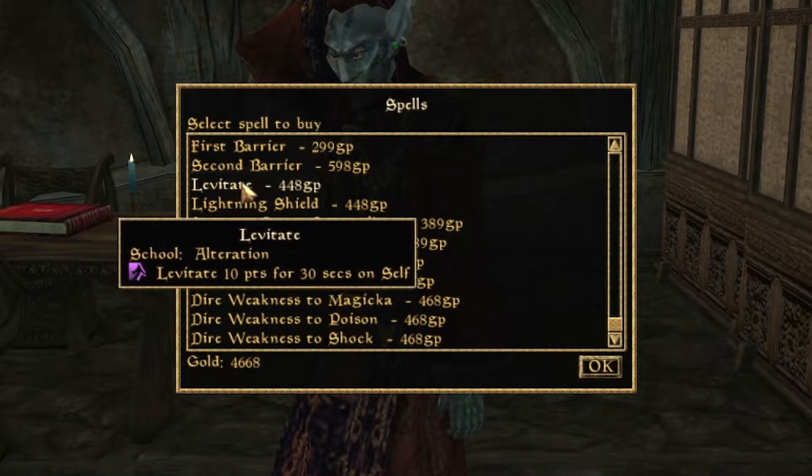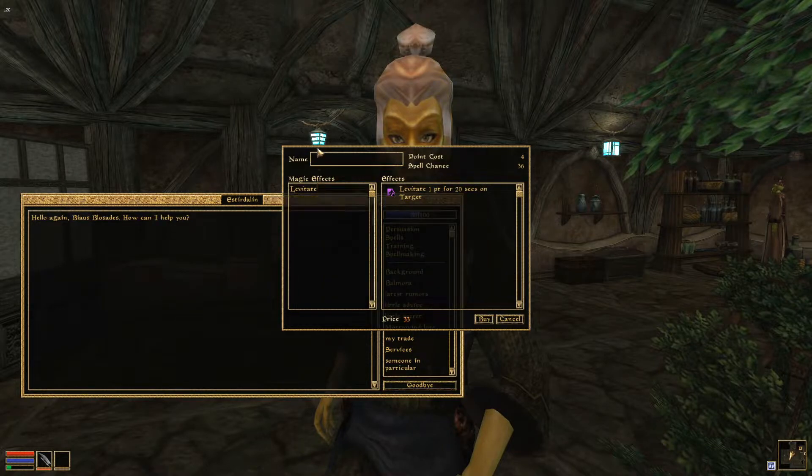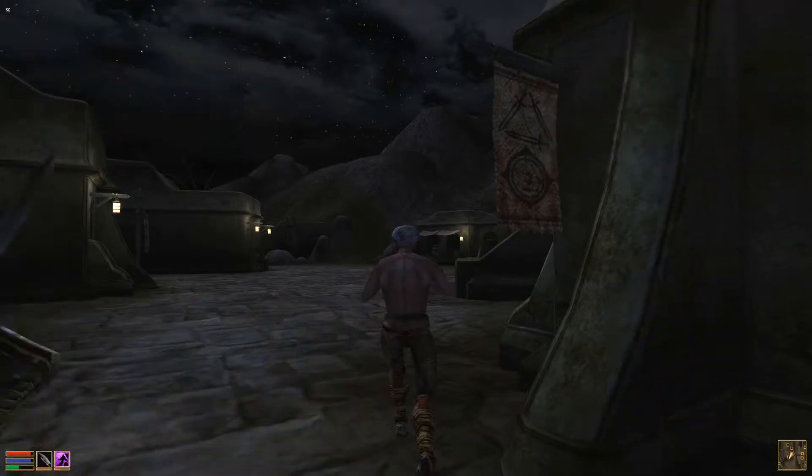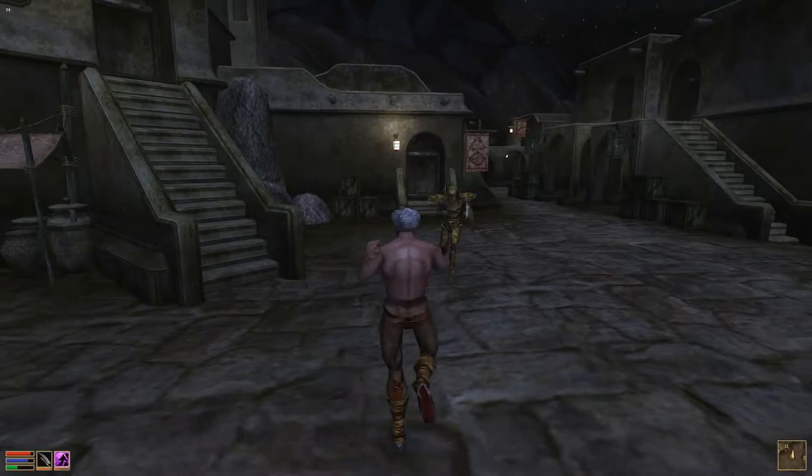My third and final tip is going to be to use a custom spell of levitate, 1 point for 60 seconds on target, to immobilize melee enemies. This is a very useful and cheap spell that can make any melee enemy move very slowly and unable to reach you. You can create this spell at any Mages Guild or temple by talking to a Spellmaker NPC. Just create a spell with levitate as its effect and set the magnitude to 1 point and the duration to 60 seconds on target.